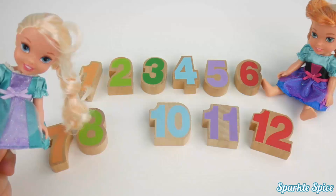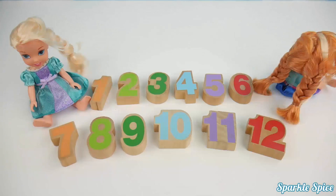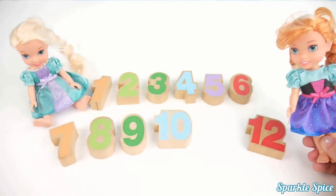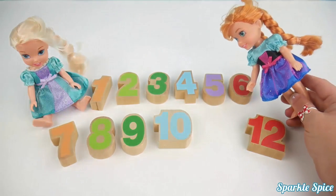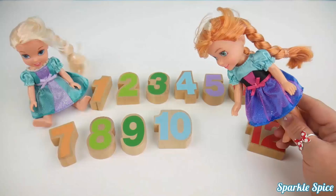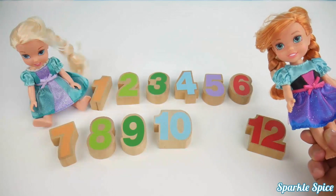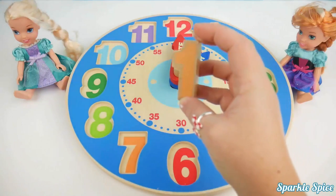Time to give Anna a turn. Okay Anna, you need to turn around. Which number should we take away? All right Anna, you can look now. There's still a lot of numbers here. Let me count up. One, two, three, four, five, six, seven, eight, nine, ten. The missing one is the number 11. Great job. You passed that test. Let's put our numbers back on our clock. We'll say them as we put them in.